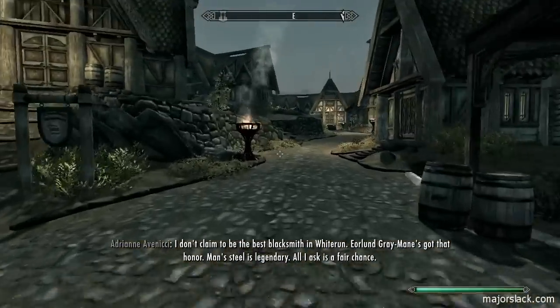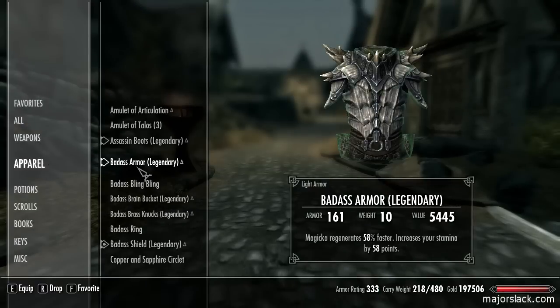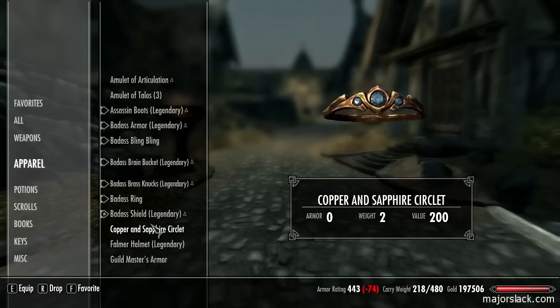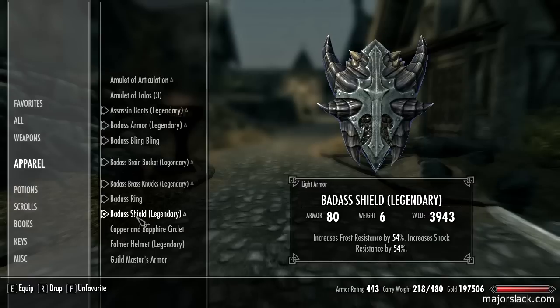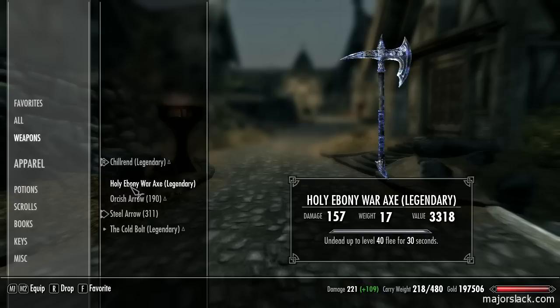Now let's take a look at this. First of all, let's put on all my badass apparel. There we go - there's all my badass apparel that I normally have on to bump up the damage. My chill rent is currently dishing out 221 damage and my holy ebony war axe is coming in at 157. Not too shabby. This is going to be a lot of fun - the next area is filled with draugr undead up to level 40, flee for 30 seconds. It's a total riot.